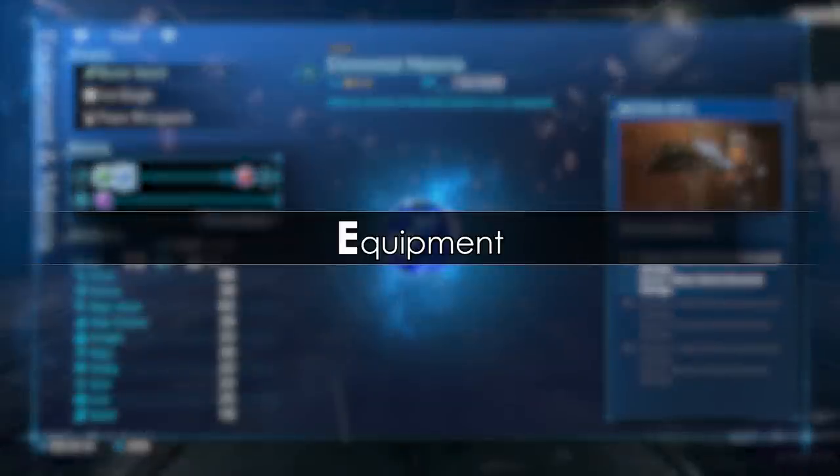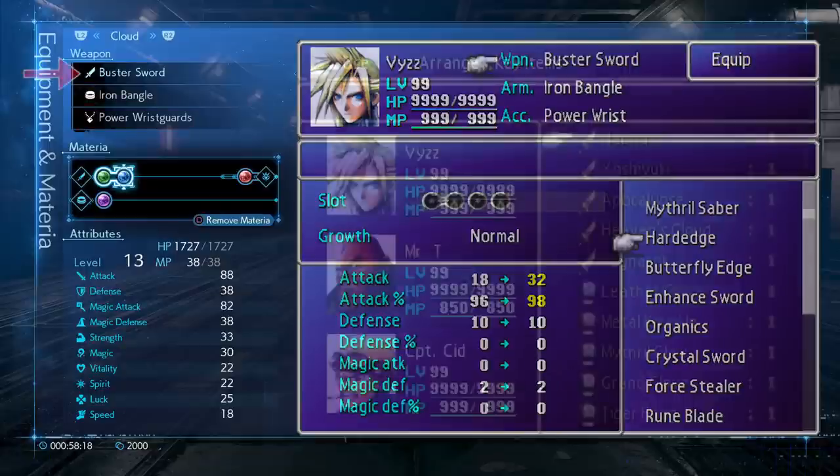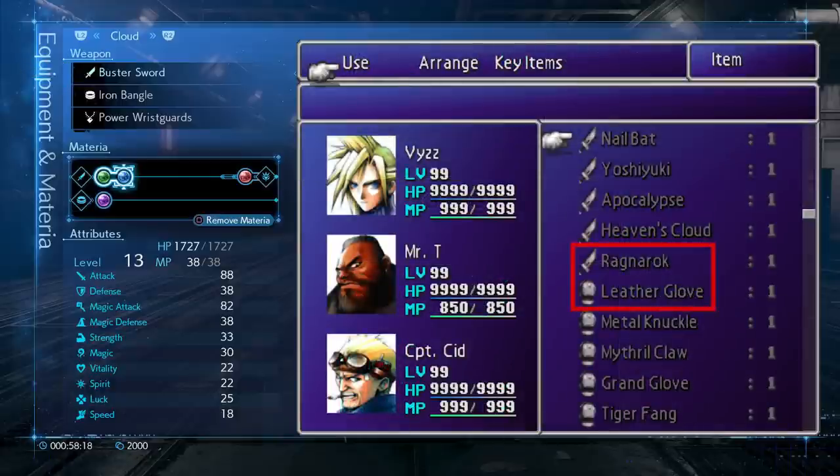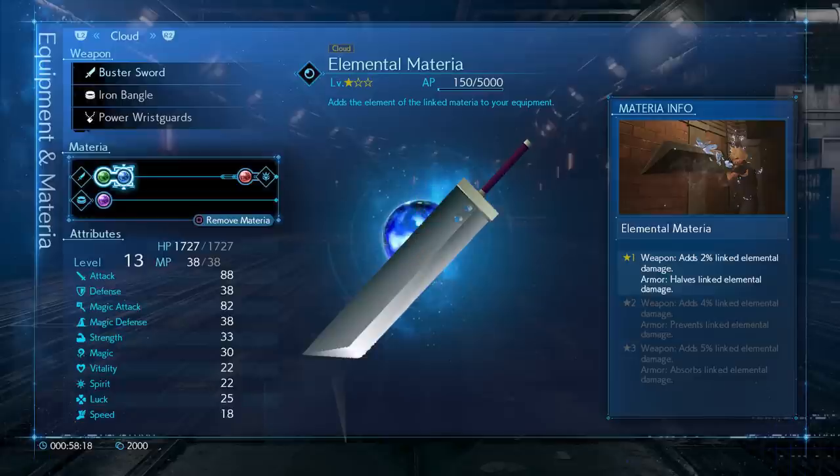Let's now have a look at the equipment. We still have the same equipment slots as in the original: the character-specific weapon, the armor — which is mostly a bangle — and the accessory. The icons seem to be independent of the equipped item. What's curious is that the buster sword is highlighted in blue. Why is that? I can see three different possibilities: either it's just meant to differentiate the weapon from the other equipment types, or it's highlighted because a weapon materia slot is selected. But there's also a third option — weapon upgrades. In most games that have weapon upgrades, those upgrades are color-coded. The buster sword may have been upgraded to level 2, and if upgraded further, it might turn green, yellow, orange, red, and finally purple.